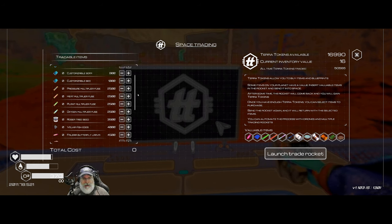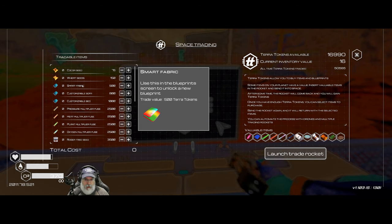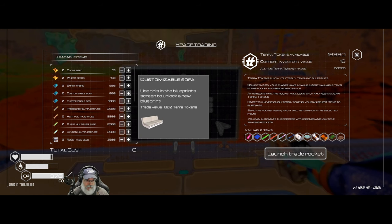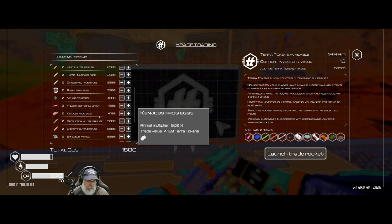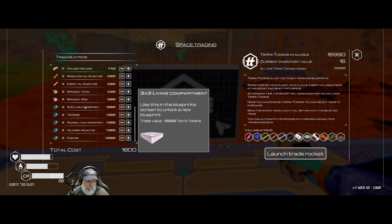For production aspects I want to buy the smart fabric. How much money do we have? We have almost 17,000 — this sucker's worth 500 terra tokens, so I'm thinking about starting a production line for that to really beef up our money. But first of all we need a customizable sofa and a customizable bed for our new house, and a couple new space suits.